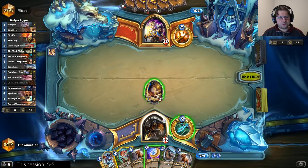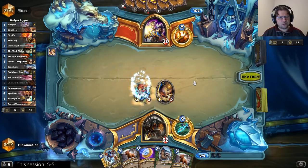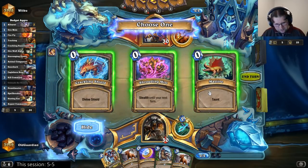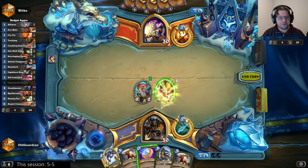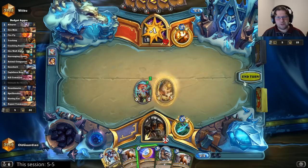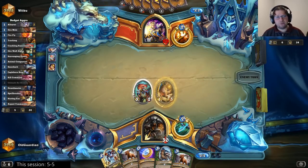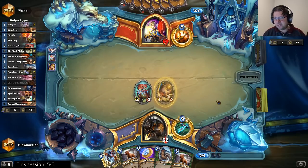He can play Tar Creeper next turn. Coin Bearshark means that I could only Razor Maw the Bearshark next, so I think I need to Razor Maw here. All the non-damage options — feels bad, man. There's a 90% chance to get damage when you adapt, but I didn't find any of those.